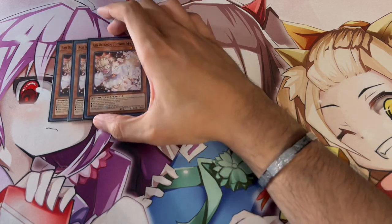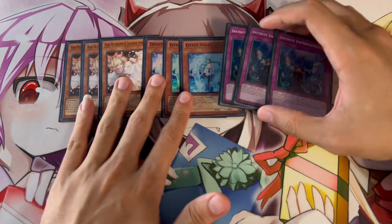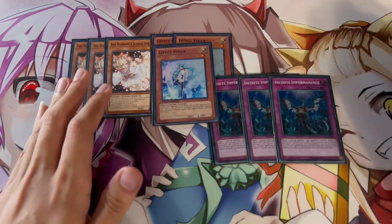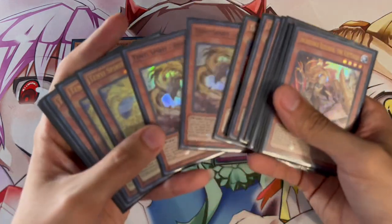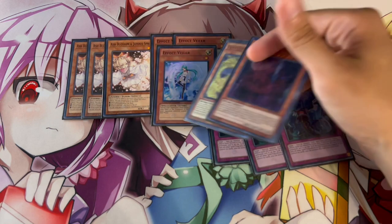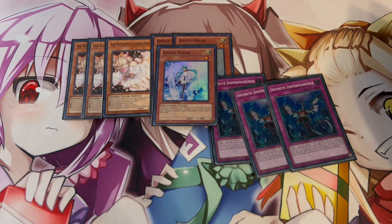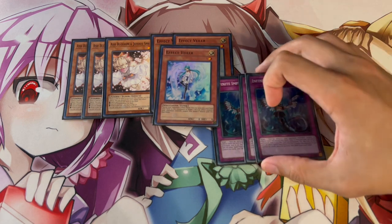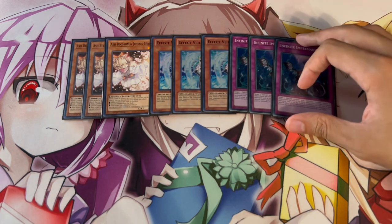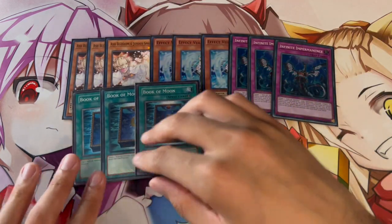For hand traps and board breakers we are playing three Ash, three Valor, and three Imperm. These are the best nine hand traps you can be playing in this deck. Valor is specifically really good because it's a level one tuner that synergizes with Ashuna and Vishuddha — you can go into a level eight Synchro with it, so if you really need it as a normal summon it can work. Gamma is really powerful but it's now at one, which is why Valor makes a lot more sense here.